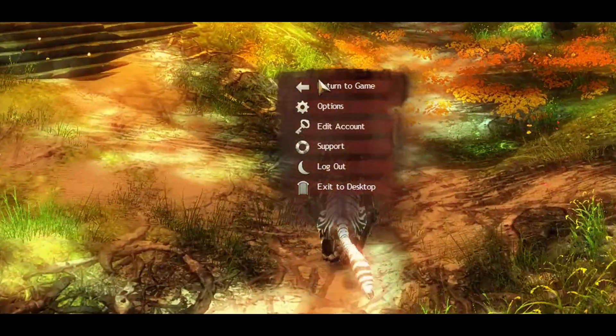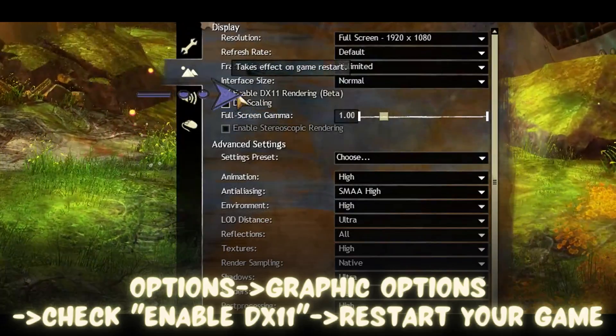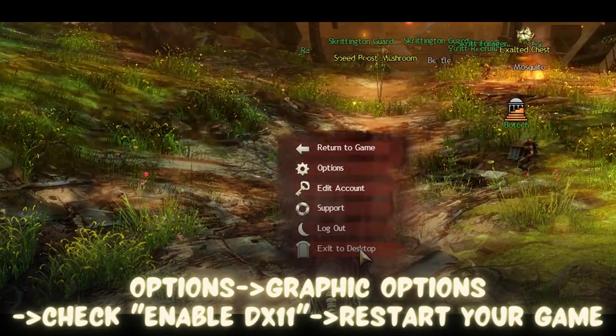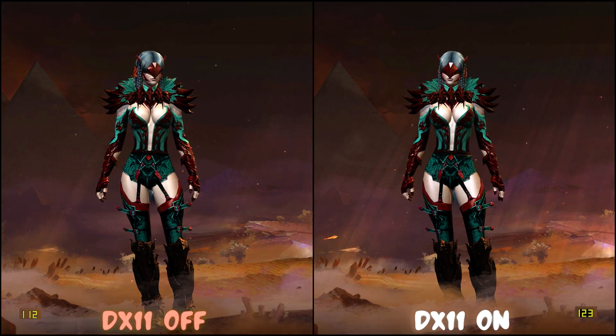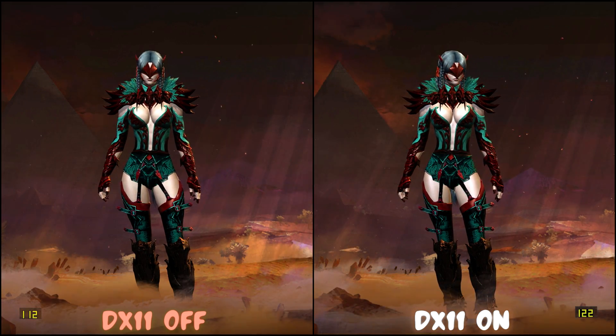To enable DirectX 11 you have to go to your Options, then Graphic Options, check this box, and restart your game. Let's see the armors first. The most obvious thing you'll notice with DirectX 11 on is how light is rendered.